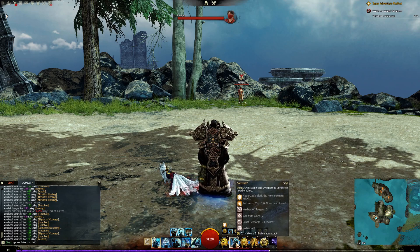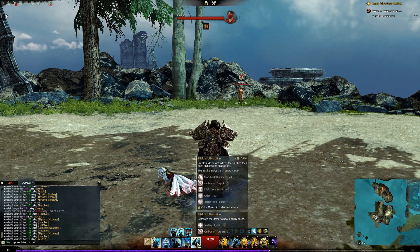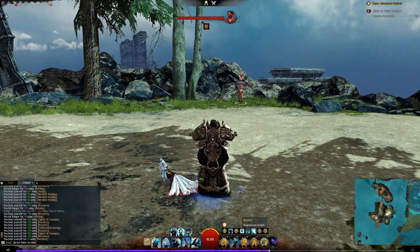Against a Reaper that has frozen you in place, you can activate the signet to break the stun so they take all the damage they were trying to apply immediately. Then if you timed it wrong, you could follow up by blocking the next attack — effectively blocking twice back to back — to further mitigate damage.